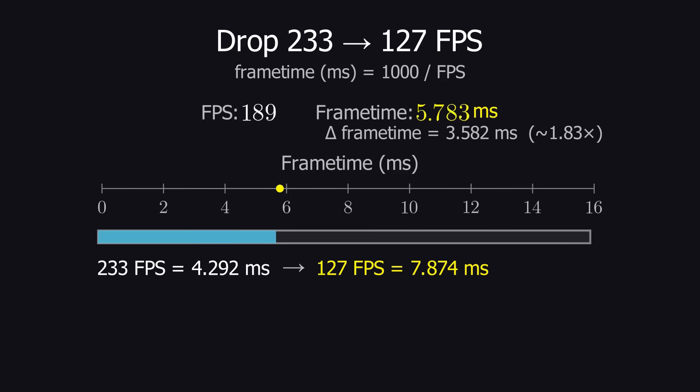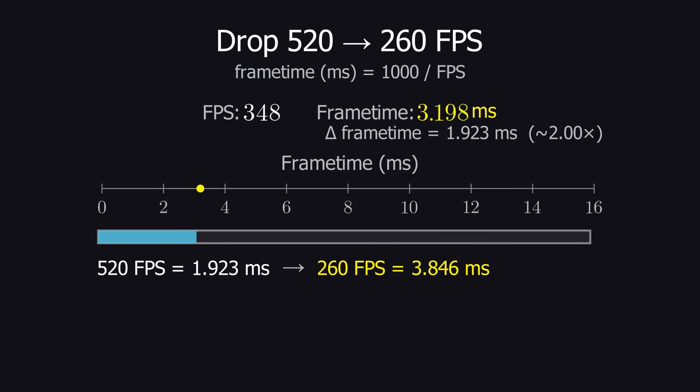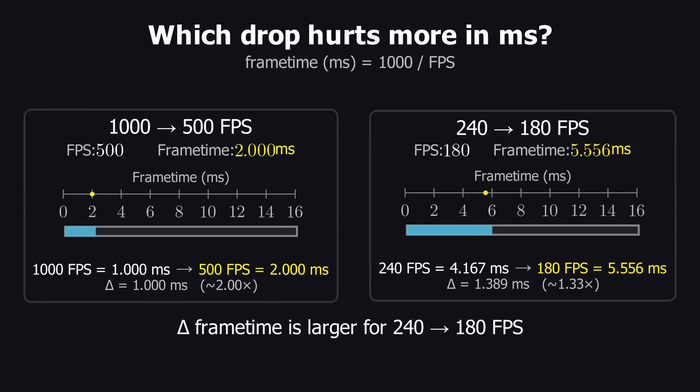But frame time just doesn't work that way. The frame time deviation is the least when going from 520 to 260 — it's not a simple one-to-one concept. Your frame time from 1000 to 500 FPS is just a 1ms increase, whereas your frame time from 240 to 180 FPS is a 1.389ms increase.